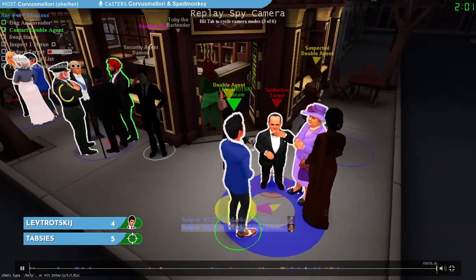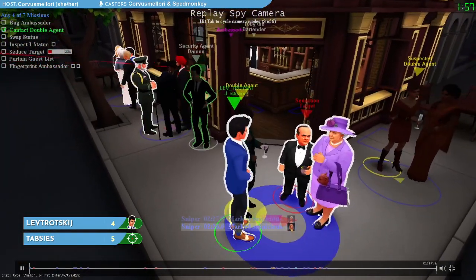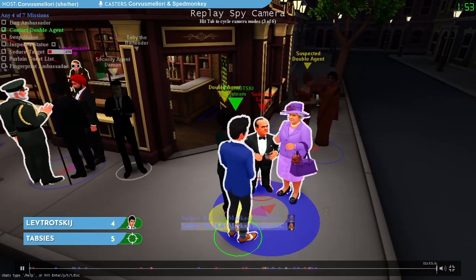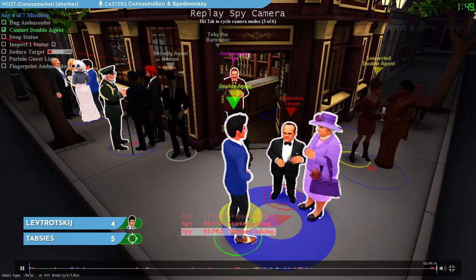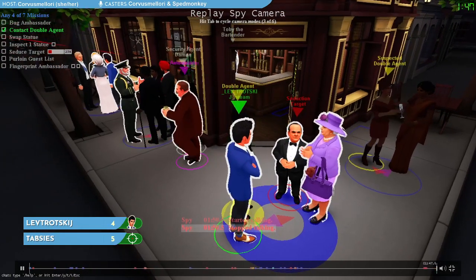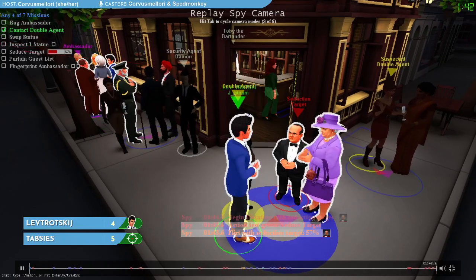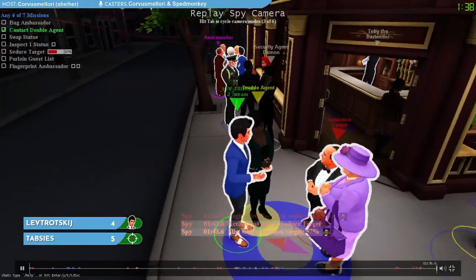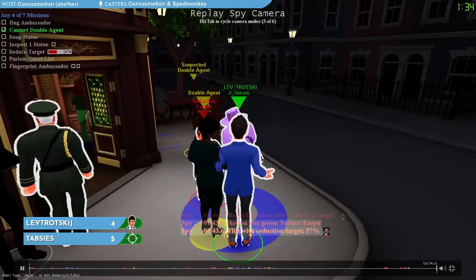Two minutes left on the clock. We're still sitting in conversation with our seduction target, so we can keep trying to flirt here. Lev Trotsky does have contact with the double agent done and can make some progress on seduce the target, but still has to find one more mission. We could go try to inspect a statue or go try to take the guest list. The problem is that since we're highlighted, the sniper thinks we're more suspicious, so it's likely we'll get shot if we do anything too obvious.